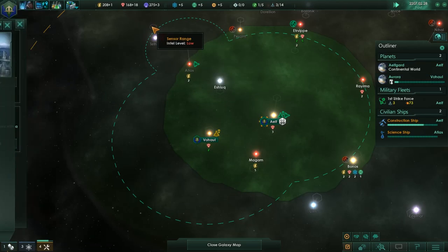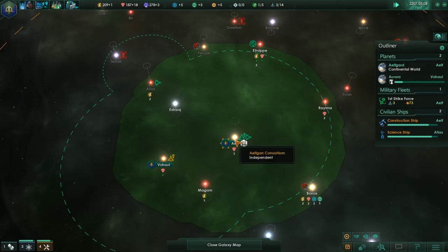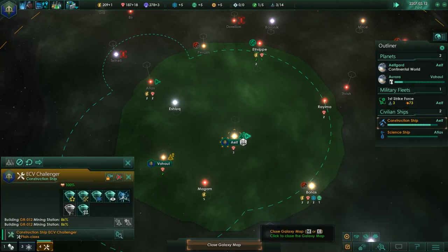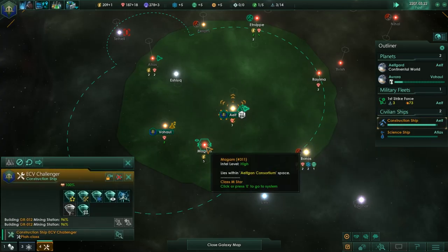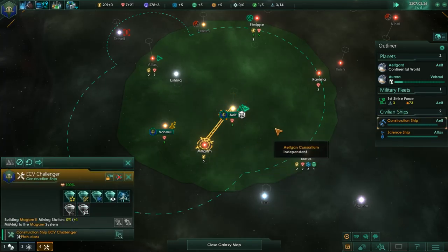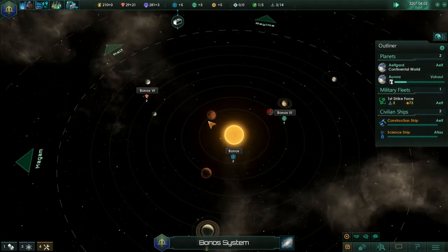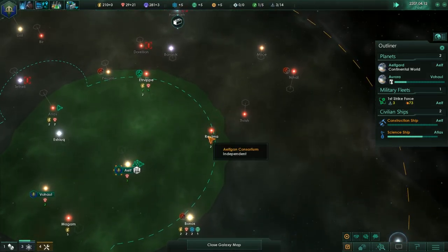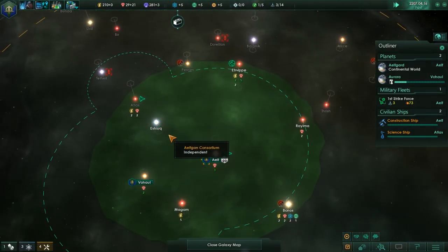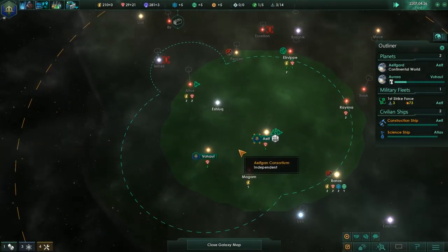We could do with starting to increase our research a little bit. You are constructing — then come here and build those mining stations before coming out here to construct these two. And that one had absolutely nothing in there, so it's a dead system, not worth a bunch of anything to us.